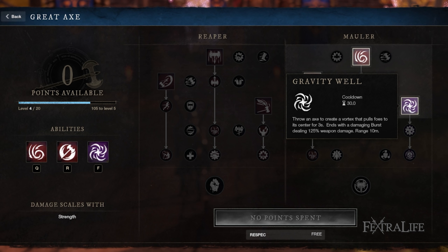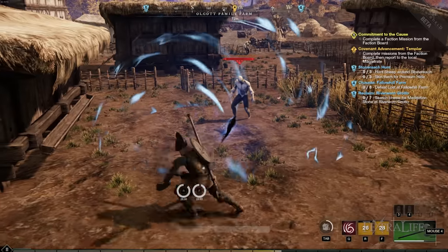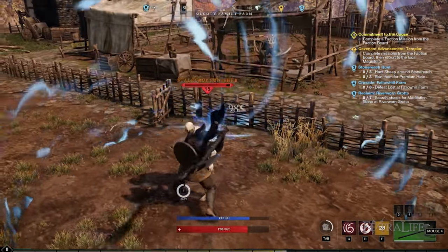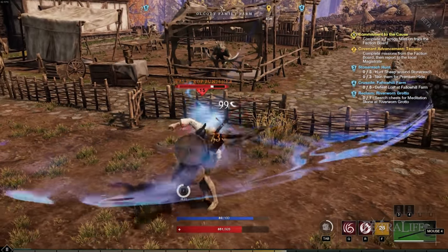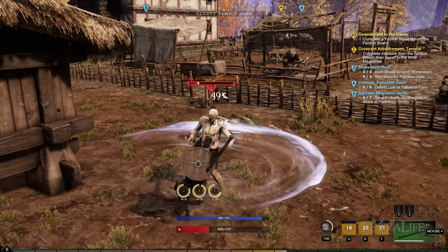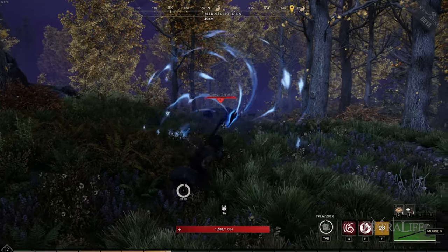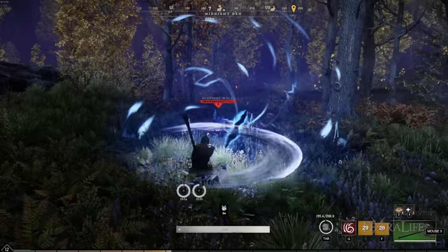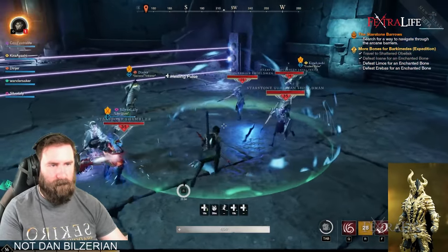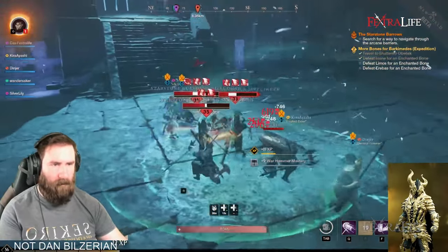Gravity Well is pretty much a PvP-only ability — it basically slows everything inside it. So if you're trying to catch up to somebody or you're about to attack a group of enemies and you don't want them to get away, you throw in Gravity Well, charge in there, spin to win, and mow them down. It's also great for people running away; if you can hit them with it, they get stuck inside it allowing you to catch up. But it doesn't do very much damage, so it's not that great in PvE. I tend to use it a little bit in PvE since it does a little damage and helps group enemies, but it's not really ideal for PvE.